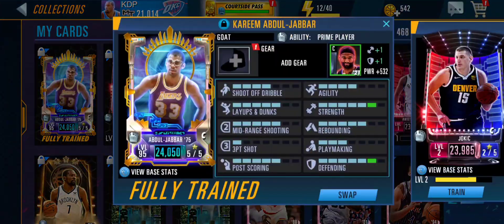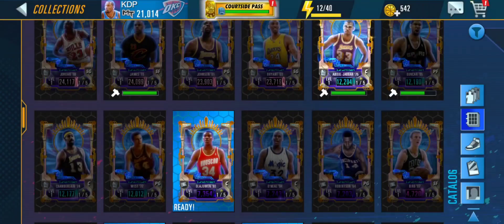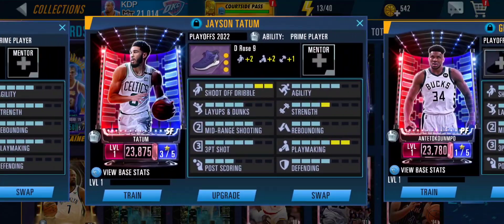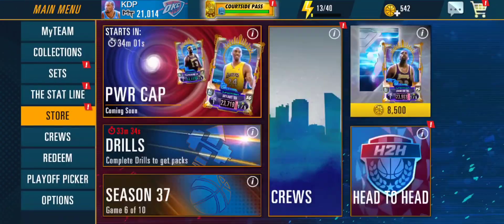So we're back. As you can see, we ended up maxing out this Kareem Abdul-Jabbar. He's at 24-050 power, which isn't even our highest mentor. So maybe there's a way we can balance these prime players with this Kareem, but it's really hard to balance the Giannis and the Jason Tatum. Luckily, we're getting another small forward, so we'll see what happens and try to balance those out.